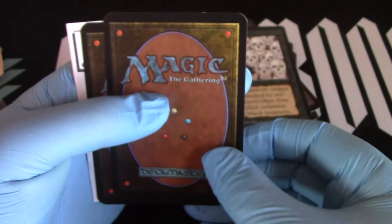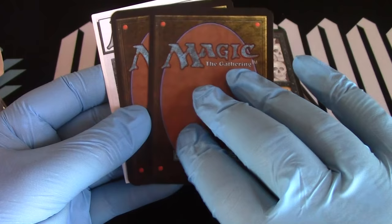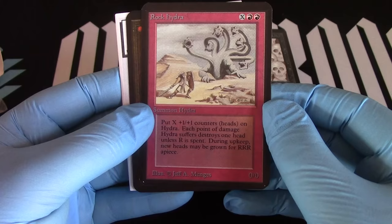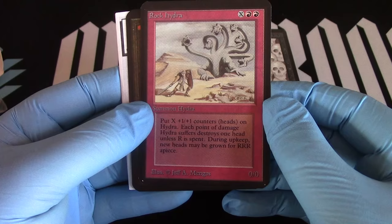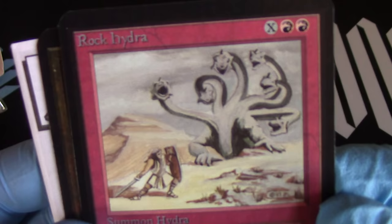Alpha rares — so far the beta starters have not yielded good Charizards. Alpha rare number one: Rock Hydra! It's pretty cool. He's two red and X — put X plus one +1/+1 counters — heads — on Hydra. Each point of damage Hydra suffers destroys one head unless red is spent. During your upkeep, new heads may be grown for three red apiece. Pretty cool — I think this might be the first Rock Hydra I've opened on this show.